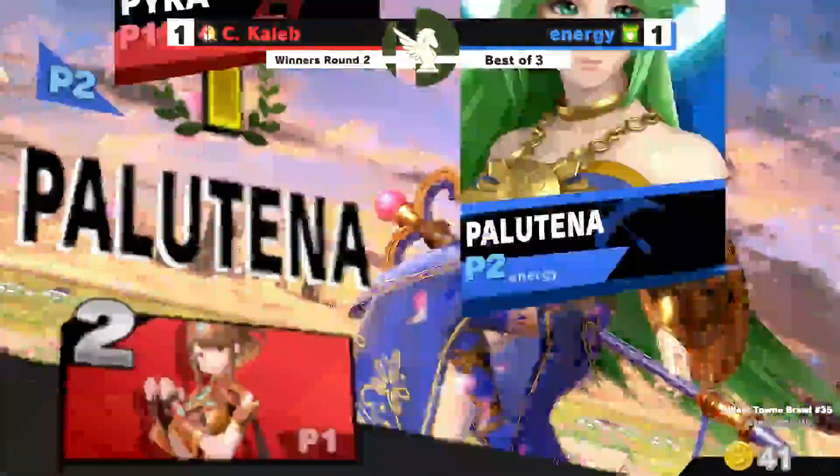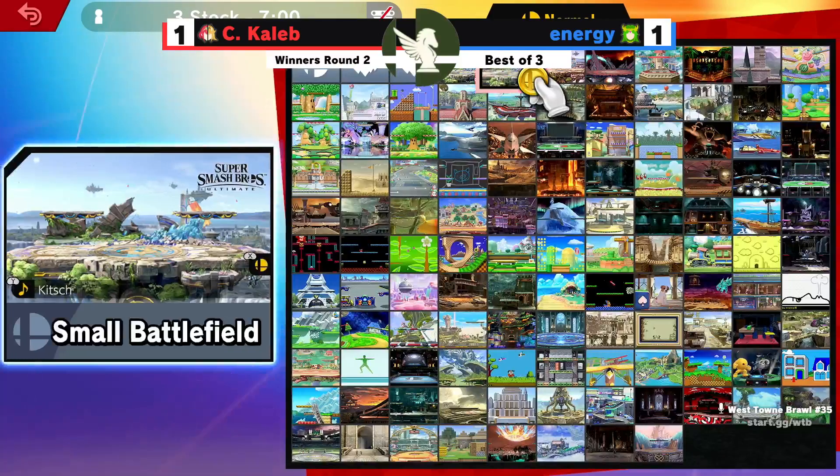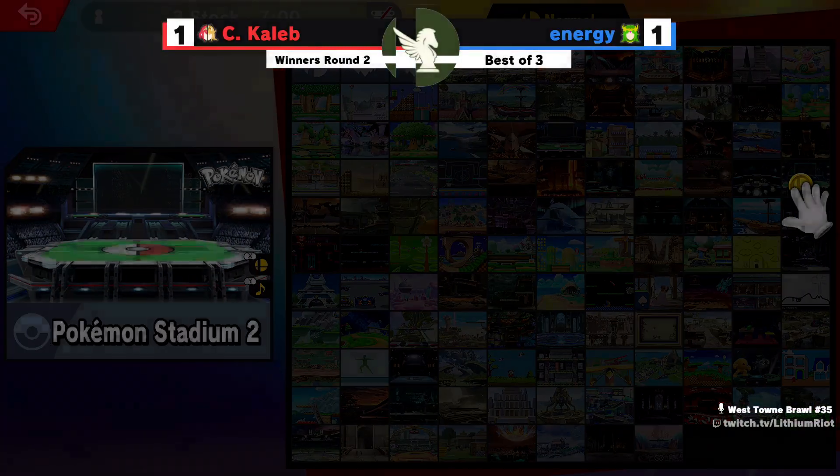Now we're on to game three. It's been an interesting set — I'm loving it. Energy coming out... I don't know if he's been to Westtown Brawl before, but this could be an explosive debut if he takes out C. Caleb. C. Caleb is one of the best players who comes around here and blesses our local with his appearance. But if someone who just hasn't been here before is able to put him into losers this early, that's pretty interesting. Energy has the platform cancel tech down and seems well-versed on this character.